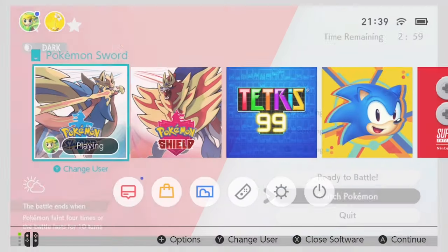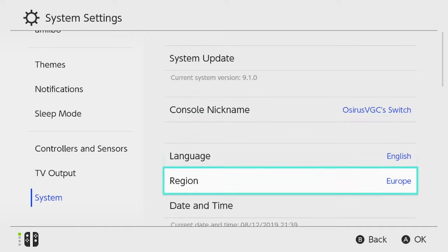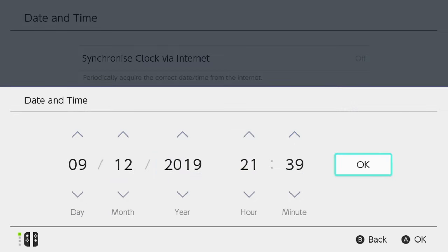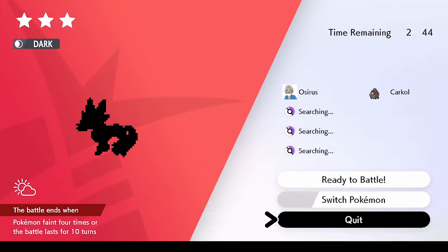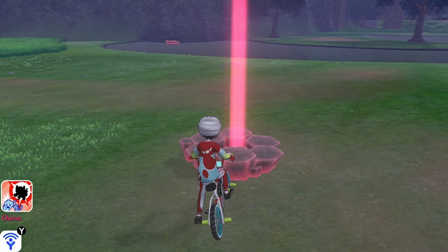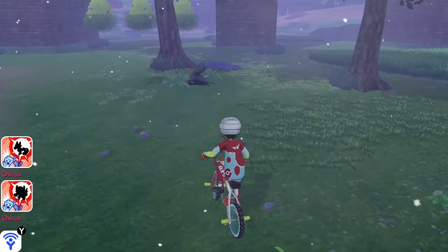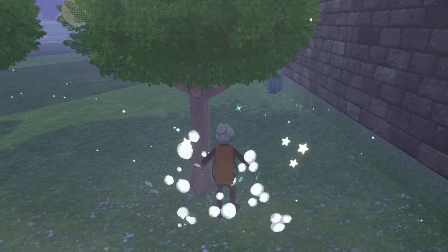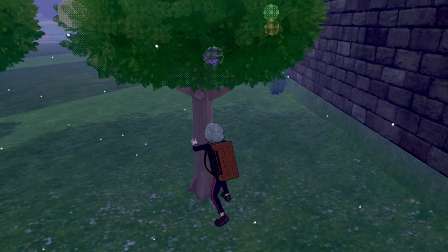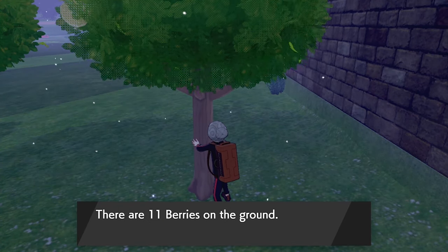Out of the three trees we get quite a nice haul. Then the next step is to head back to the raid den, click into it, and invite others once again. Come back to the home screen, go to System Settings, down to System, then Date and Time, and move the date forward one more day. Go back into the game and quit out of the raid den — that will cycle through one more day and we'll be able to go back to the berry trees again. Make sure you're using that technique and keeping an eye on the branches.